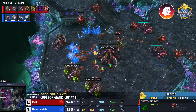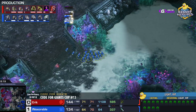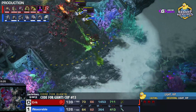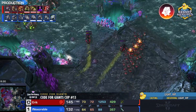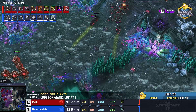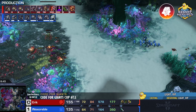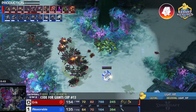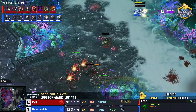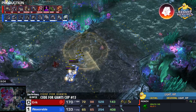Another fungal locks down the army for a second time — this time he loses two infestors. A more even trade for the Terran, maybe even slightly better — getting two spell casters is significant. Eric is about to max out. He can either wait for the Terran to try to take a fourth base or strike the third into the tank line. Breaking the third is not going to be easy — there are a lot of tanks situated.